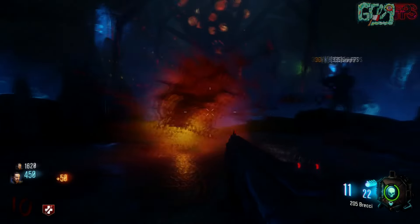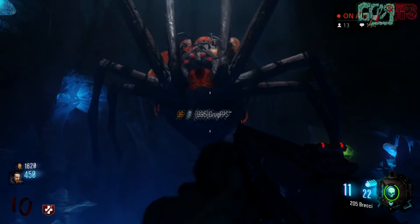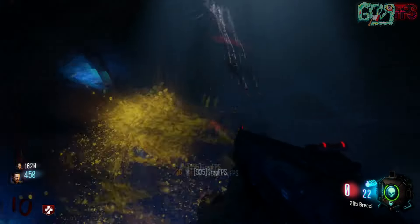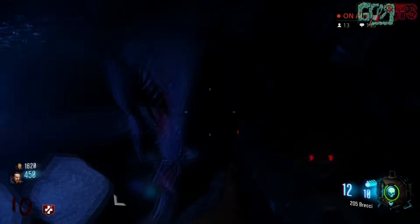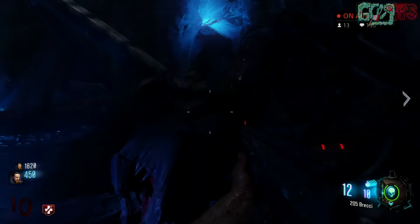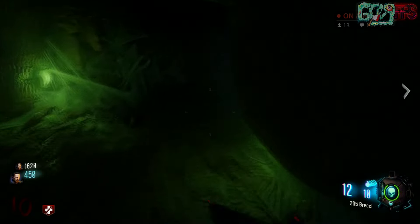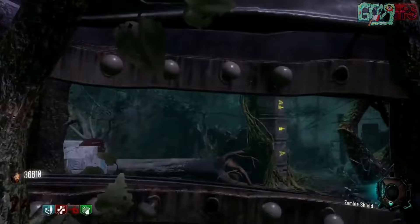Next, go down and do the boss fight against the spider. This gives you Widow's Wine for free, and it's also important because you need a step of it to upgrade the KT-4. Pick up the tooth from the spider — that is one of the three pieces needed to turn the KT-4 into the Masamune, the wonder weapon you absolutely need for the boss fight.